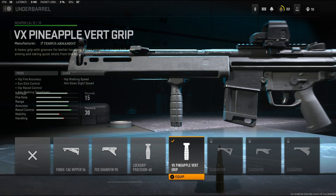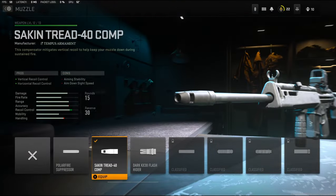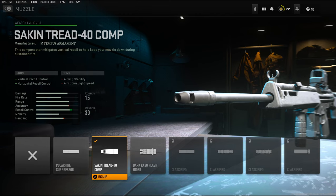On the underbarrel I'm going to be using the VX Pineapple Vert Grip to help out with hip fire accuracy, gun kick control, hip recoil control, and aim walking steadiness. On the muzzle I'm going to be using the Seiken Tread 40 compensator — it helps out with vertical recoil control and horizontal recoil control. In my opinion this gun struggles with recoil control really bad, especially after that second or third shot it just keeps going up and up.